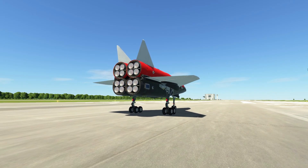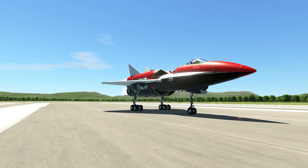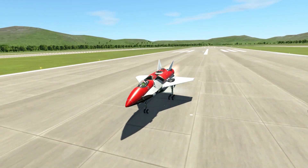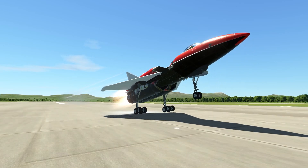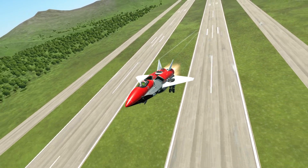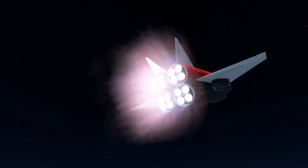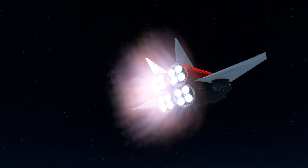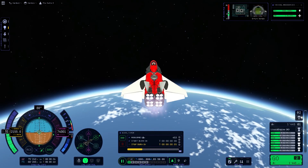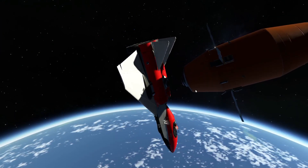The first leg of this journey consists of bringing this SSTO into a stable Kerbin orbit. This SSTO is also the lander. We are almost in orbit — now we are switching to closed-cycle mode and slowly but surely getting ourselves into a stable Kerbin orbit and docking to the refueling station. Here we have orbit, here we have the refueling station, and we can dock to it.